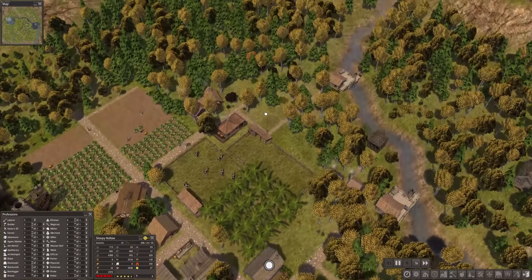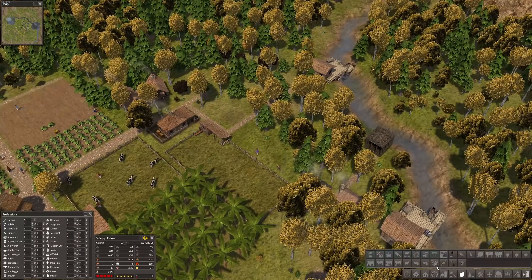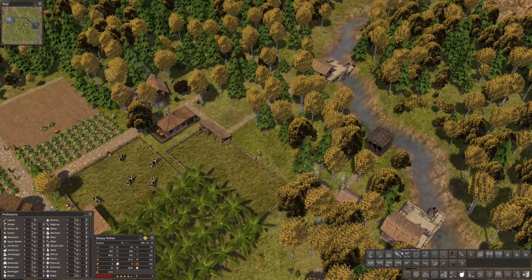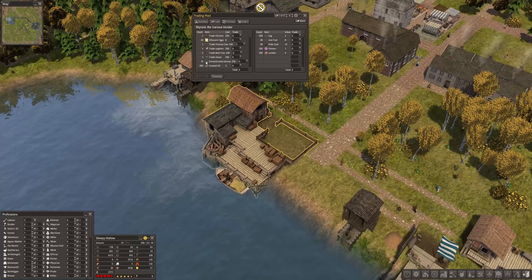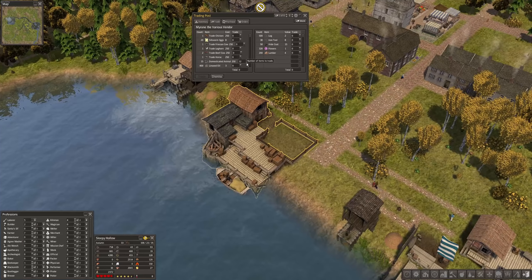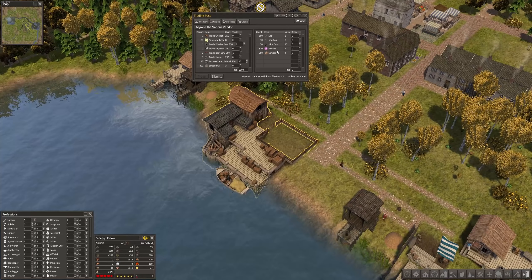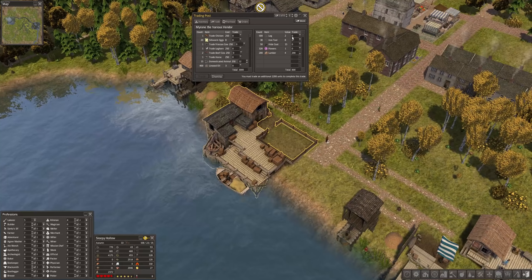There's a building that requires domesticated animals for construction — that's the egg pen, where we get eggs and stuff like that. I have a couple more of these buildings that require domesticated animals, and there are 15 in stock here. I'd like to get about 12, since each building requires four.